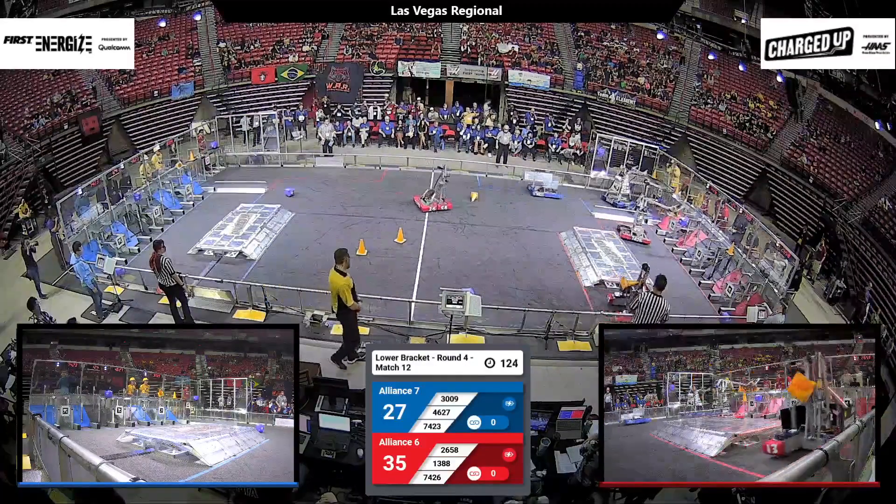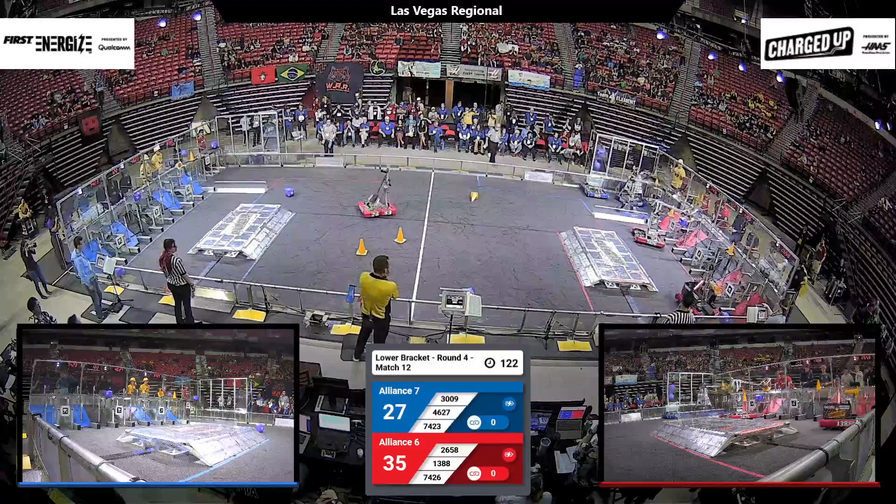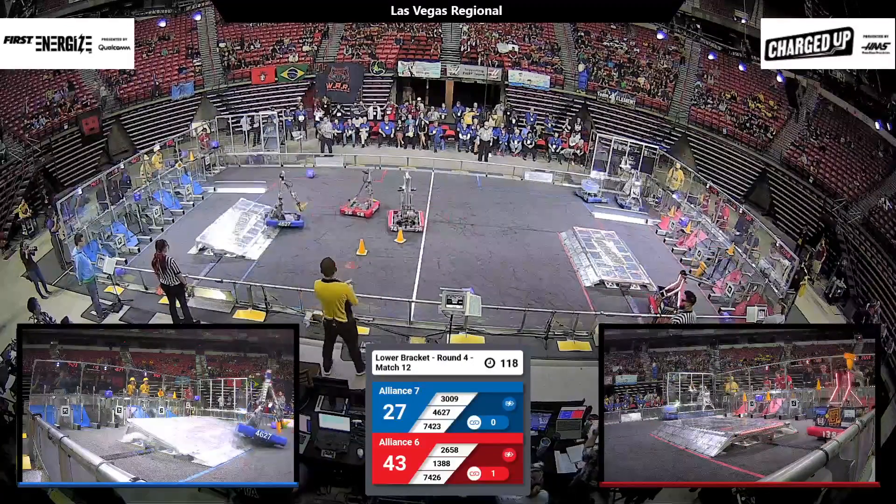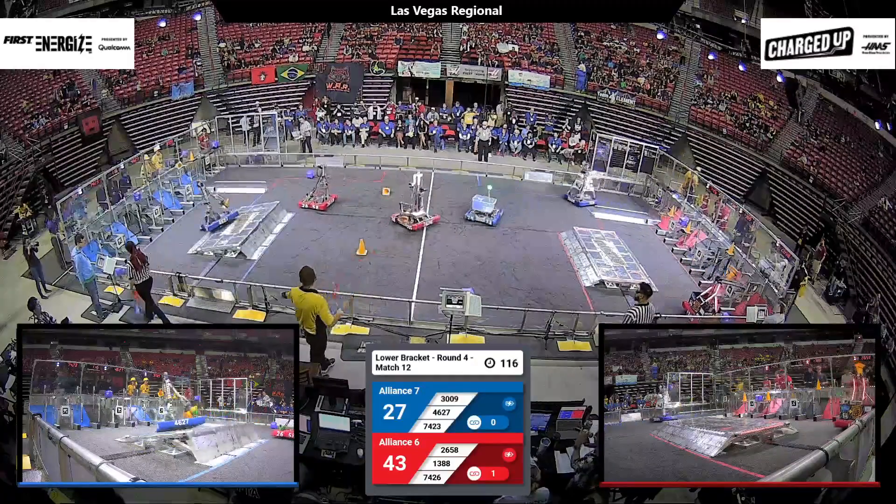1388 lassoing one of those cones and bringing it over to the red alliance side. They play alongside Pair of Nice Robotics, already completing their first linkage for the red alliance.